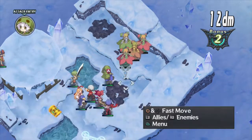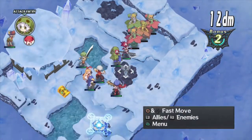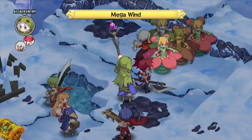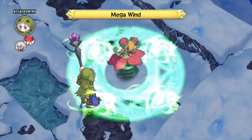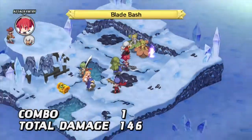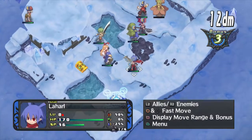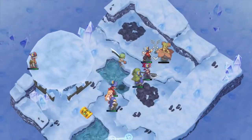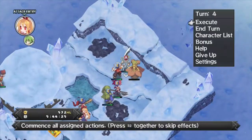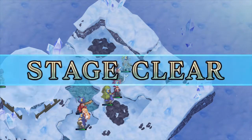Unfortunately, these guys have pretty high resistance to wind, so we're gonna need to get in there with our physical units — for example, Aetna with her handy-dandy Blade Bash. That just means we're gonna need to throw somebody else over. Rosa, I volunteer you because you're kind of a low level. Fly away! Well, that was something.